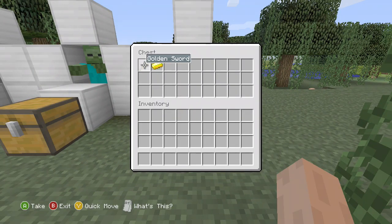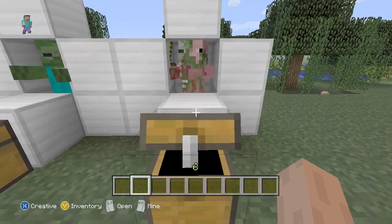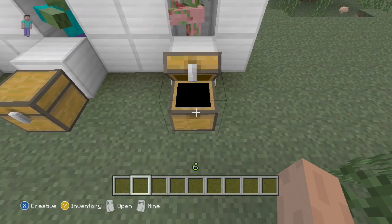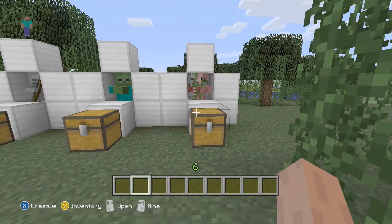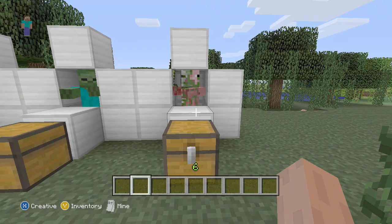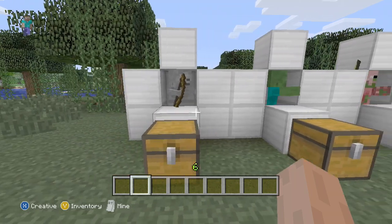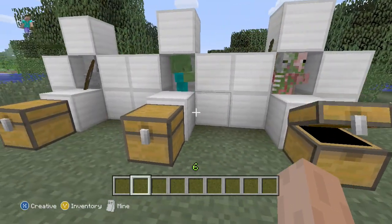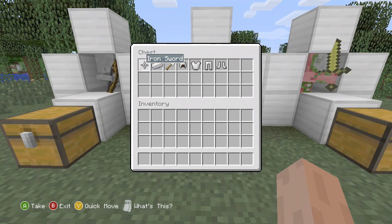Zombie Pigmen could drop an iron ingot, a gold ingot, or a gold sword. That would be pretty cool if you need gold. I have a gold farm tutorial on my channel, so if you want to check that out to get a lot of gold when Title Update 12 comes, that would be awesome.